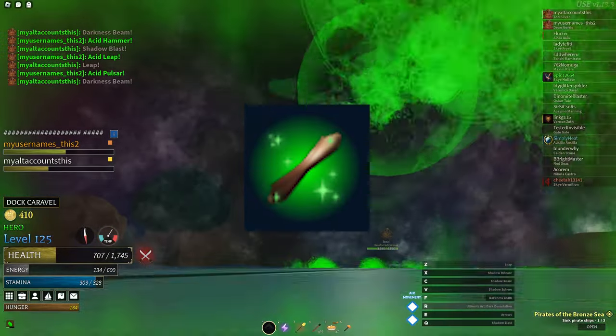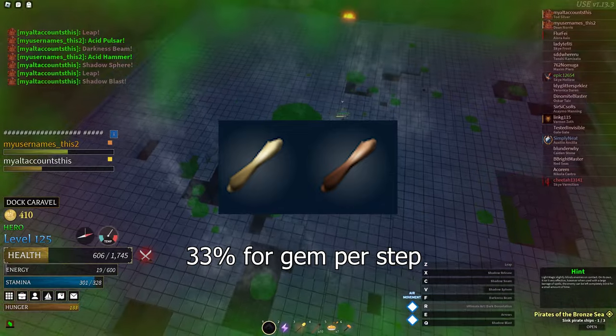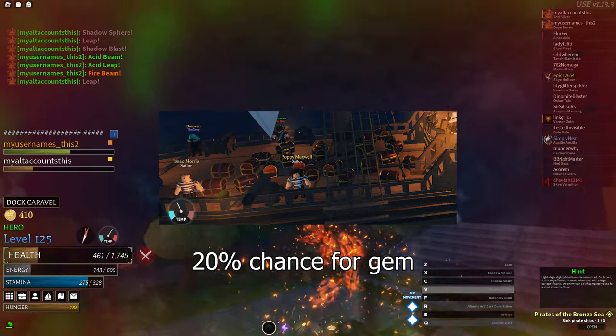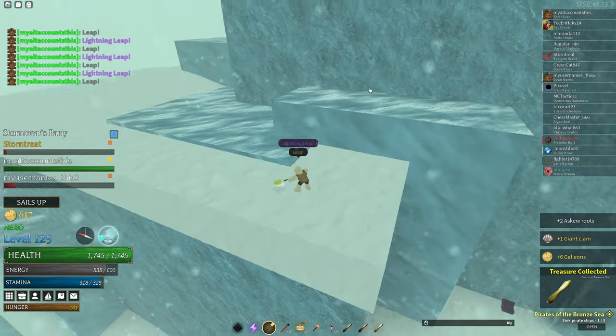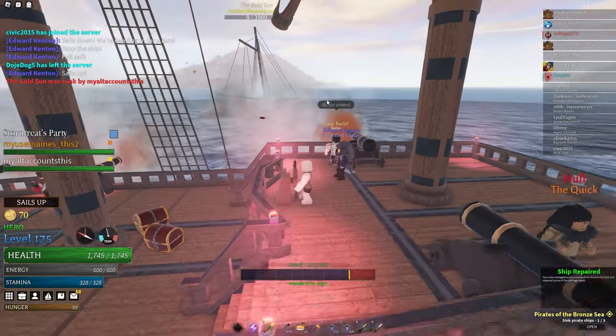The other method is from treasure charts and sealed chests. Treasure charts have a 33% chance to give a gem per step, or 50% if it is exotic or higher. Sealed chests have a 20% chance to give a random gem. What I did was solve treasure charts, stopping at diving spots and killing pirates along the way.